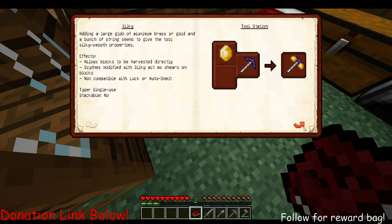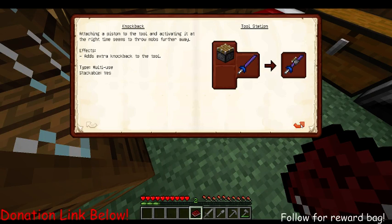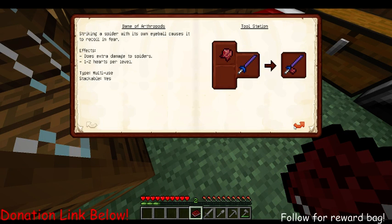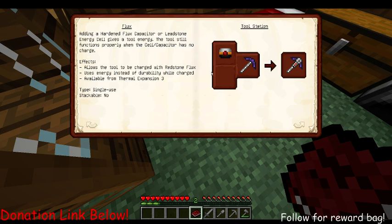Lifesteal allows blocks to be harvested directly. Silky is modified — that's from Dark Souls 2, silky from Dark... okay. City and plate helps durability and adds the material trait 'Reinforced' to the tool. That's knockback — that beheads mobs and drops their head. Spider damage, undead damage, flux — that's a modded thing I think.